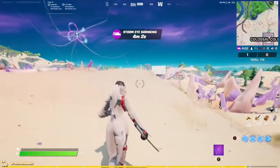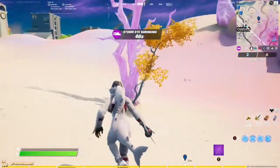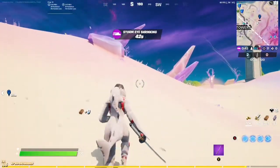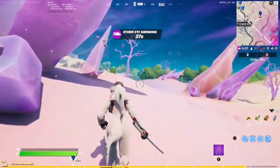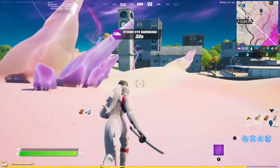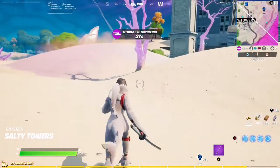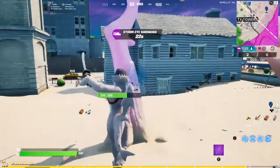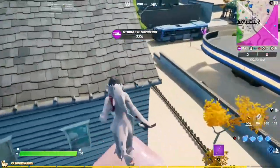Now let's head on over to Salty Towers so I can show you the other 5 locations. And here we are at Salty Towers — here is our first tree, and then right down to the left is our second tree. Further up is another 2 trees, and then a little further up is actually our final tree, and we can see it from right over here.